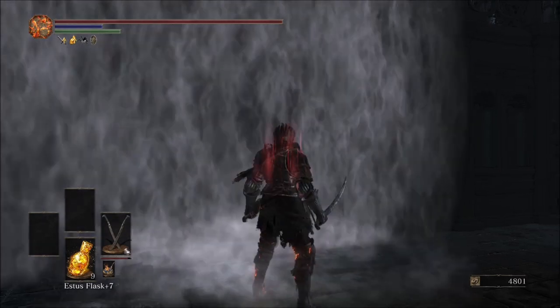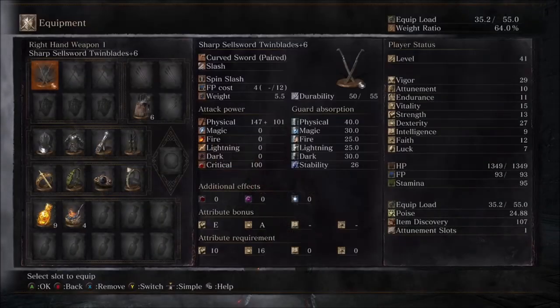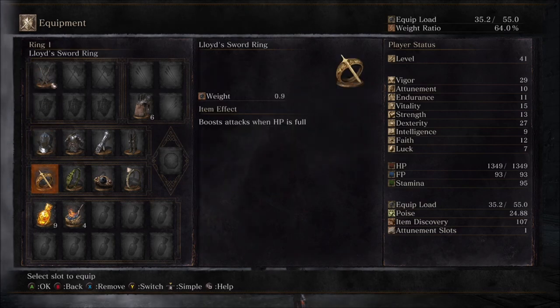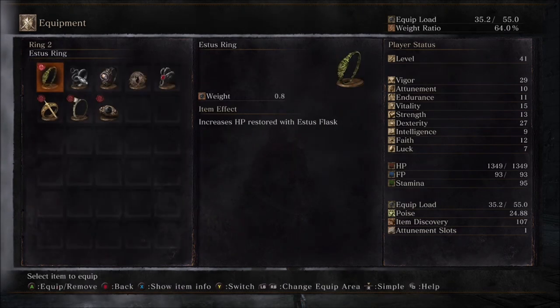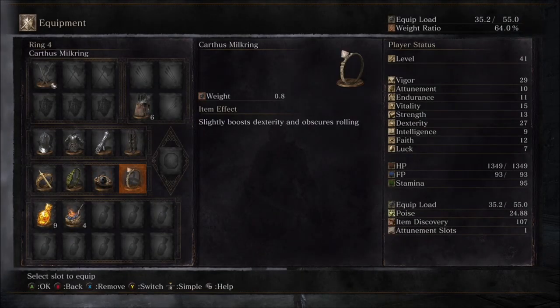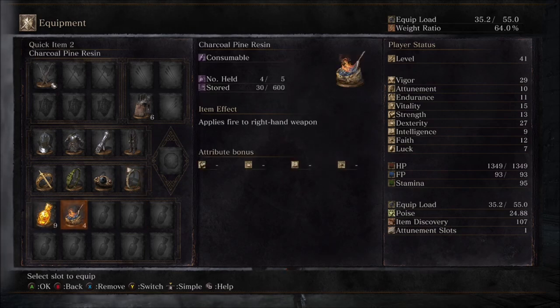Before we begin, let's look at our equipment. We have the Sharp Cell Sword Twinblades plus 6, the Normal Knight Armor, the Lloyd's Sword Ring, the Estus Ring, the Pontiff's Right Eye, and the Karthus Milk Ring. We're also going to bring in our Estus Flask and Charcoal Pine Resin.